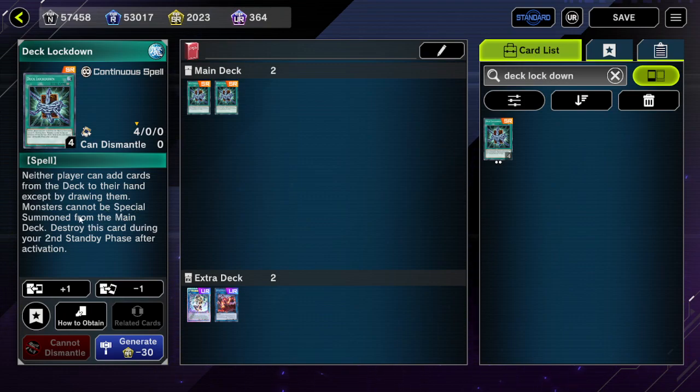Deck Lockdown also prevents monsters from being special summoned from the main deck, which a lot of these cards want to do — just special summoning a Snake Eye from deck or a Fire monster from your deck — Deck Lockdown completely stops this.